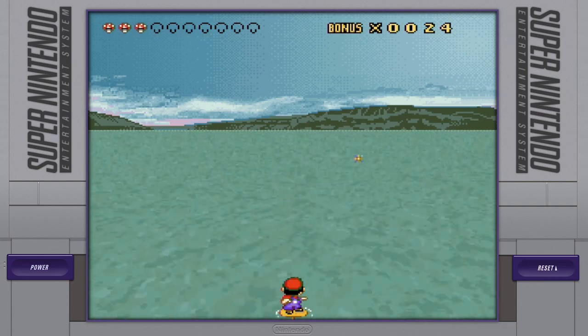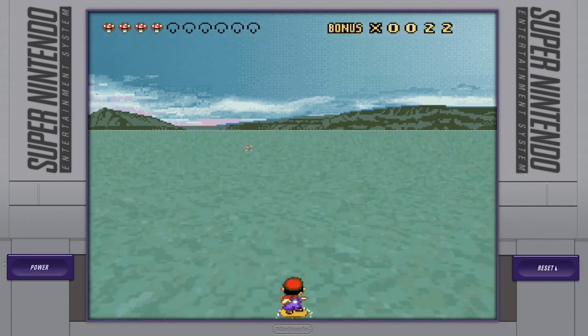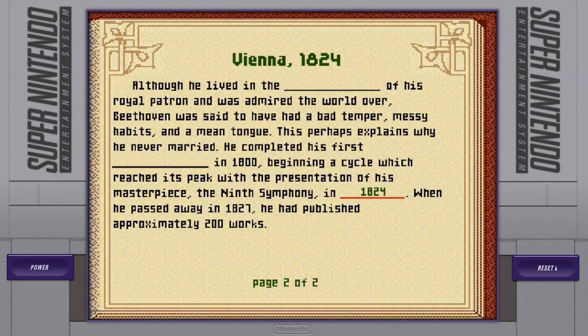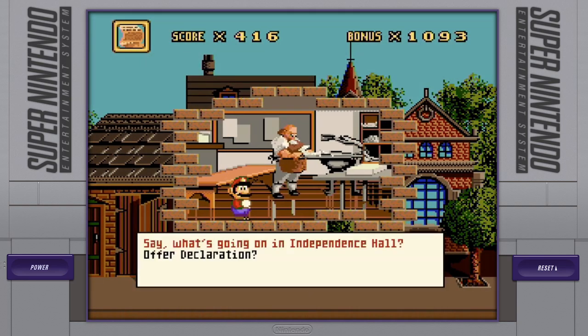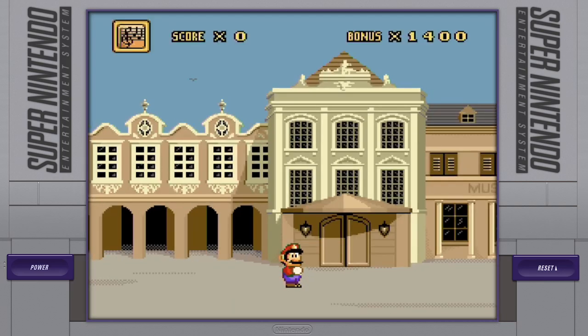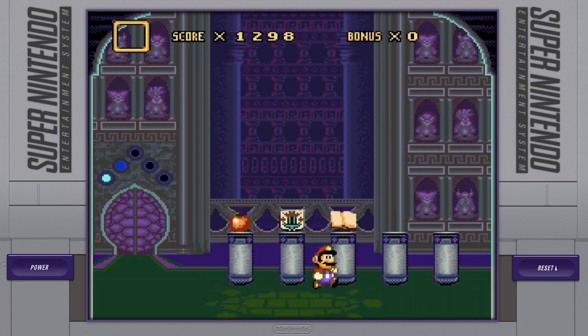The sound effects were cute, honestly — picking up a mushroom or talking to a local. It was a bit of a poppy, if not slightly scratchy, sound. And of course, the classic Super Mario World jump sound effect did make it back unscathed. Overall, I give Mario's Time Machine music and sounds a 5 out of 10.